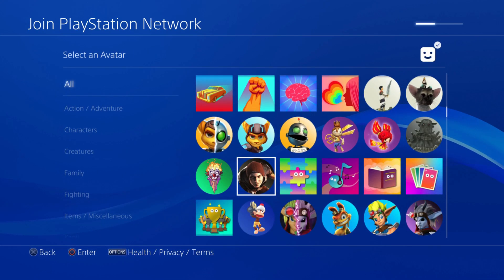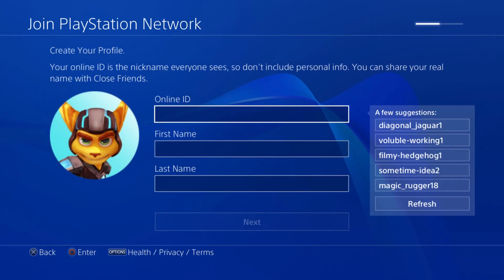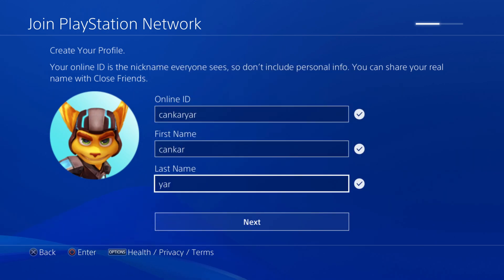Then proceed and select your avatar. Then give your online ID name, first name, last name, and continue.